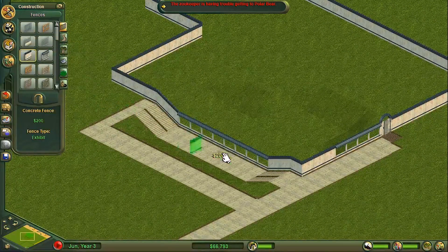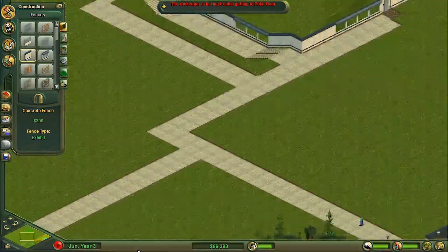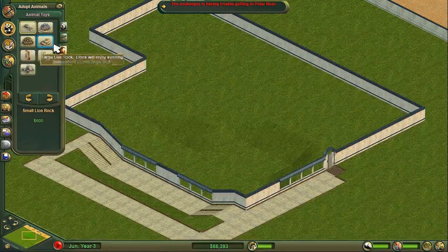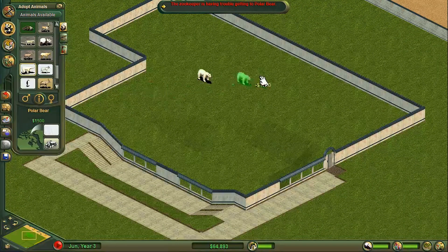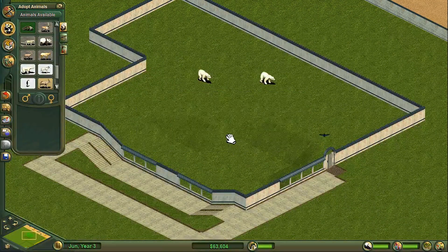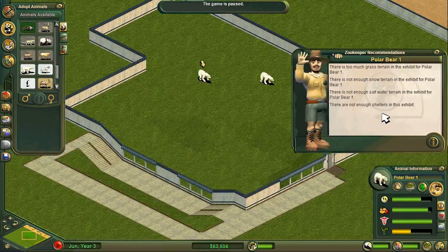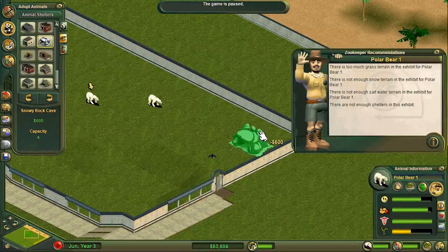I'll have an asphalt path to show the gate is there. The zookeeper is having trouble getting to polar bear - well there isn't a polar bear in there at the minute so nobody needs to. I might actually break up that fence a little bit with some different pieces, and then we can put some benches there. I just feel like maybe there's a bit too much window there. Polar bears then - let's get them in. A boy and a girl is probably fine, they're relatively solitary.